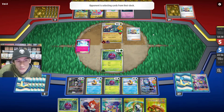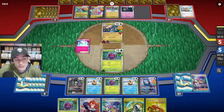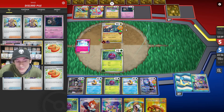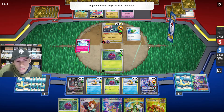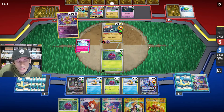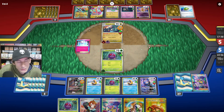They play another Arvin, getting an item card. I'm positive whatever item card they get, they will use it. Night Stretcher — I'm guessing they'll use that. They probably get the Dusclops. Nest Ball for the Radiant Alakazam. They move a Damage Counter over to Frostlass. Not sure what they have planned.